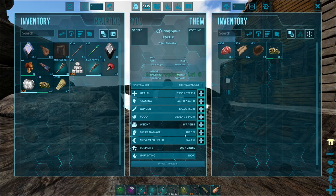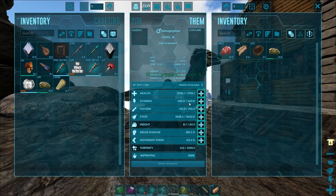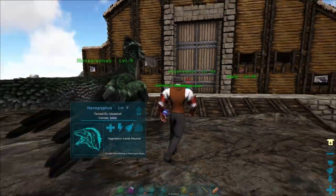Here are the stats — this is the very bottom of the stats fully imprinted. I've only put a little into melee, two into stamina, and one into health. It gets a decent chunk of health every level, which is something I'm looking forward to. Stamina though kind of sucks — it does run out of stamina pretty fast when it uses that bleed attack I demonstrated in the last video.